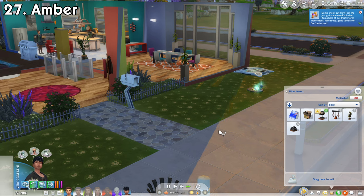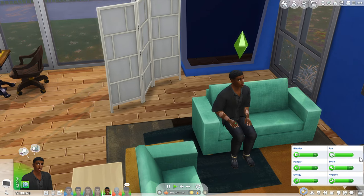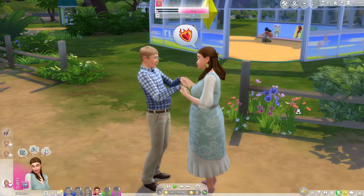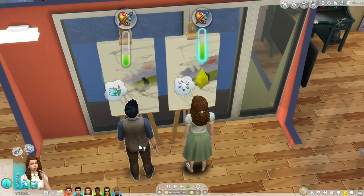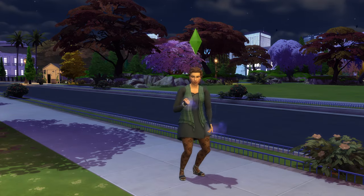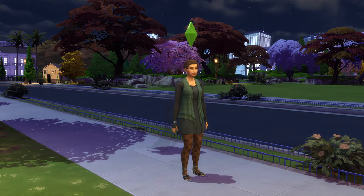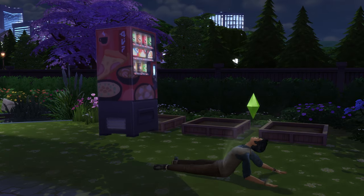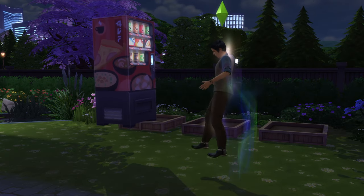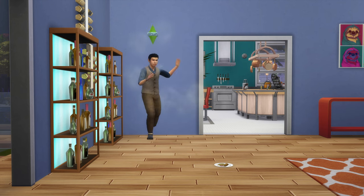So those are all the unique crystal powers in the Sims 4 Crystal Creations Stuff Pack. Some of these abilities are pretty handy and overpowered even, but in my opinion, I still think that most of them felt a bit underwhelming since it's just a simple boost or buff. There are some that I find pretty cool though, like the ability to summon the Grim Reaper, prevent deaths, and change the weather to sunny. Even though I find some of them underwhelming, most of them are still useful regardless. I also appreciate some of the cross-pack features these crystals provide.